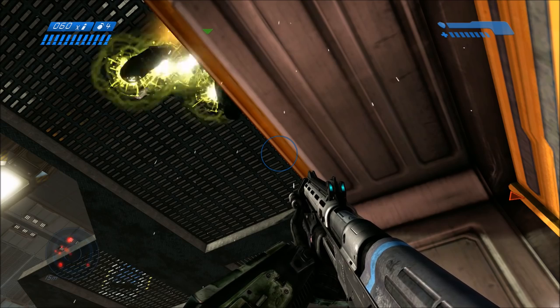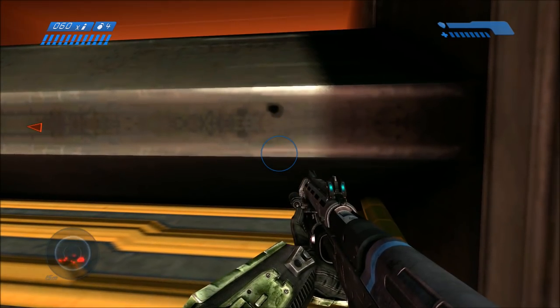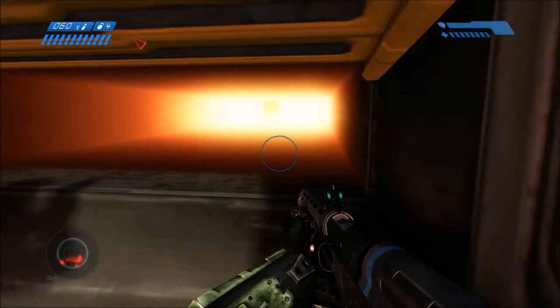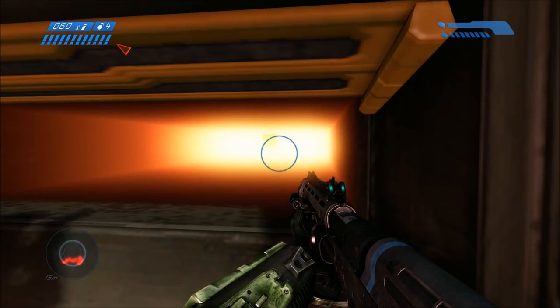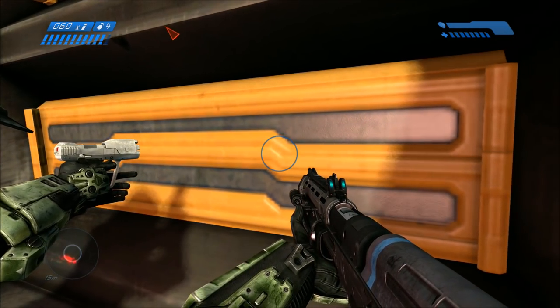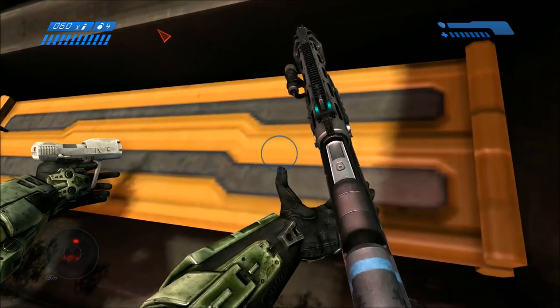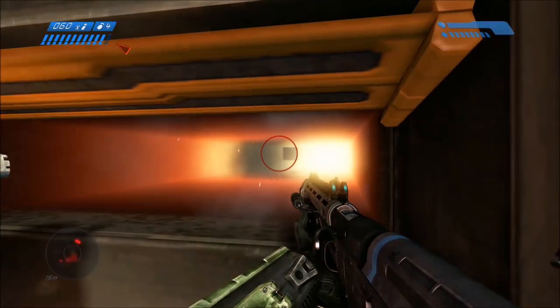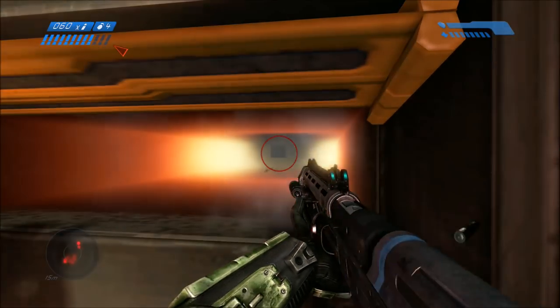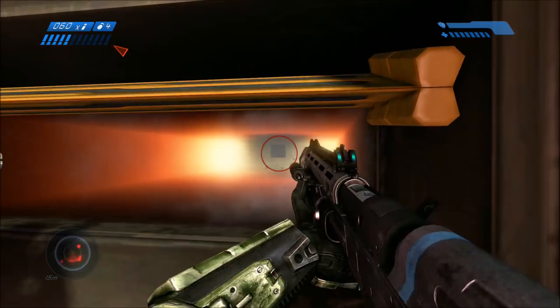Me and General Josh here, we pretty much rounded up all the most powerful weapons we could find on the mission. And we're just going to start unloading into the reactor, right into the middle of it. We're going to do this for a bit and see if eventually, with enough firepower from these regular non-explosive weapons, we can destroy the reactor.